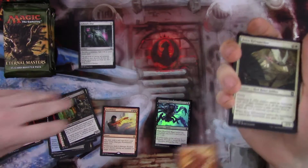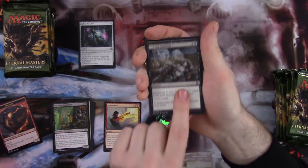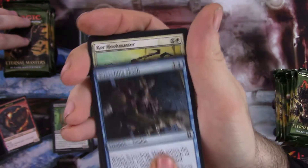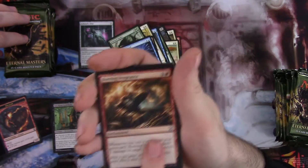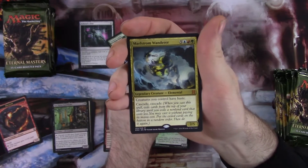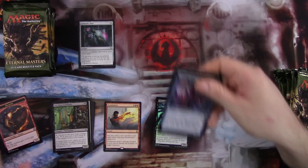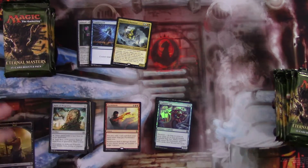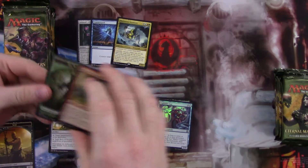Here's mine, just going through the commons, then rares and foils. Counter Spell's a good one. Getting into our uncommons — that's a good card. Relic. That's a good mythic — we got a Maelstrom Wanderer mythic. Nice, and a foil. Caliphate Sage. So we'll put any of the worth-noting cards up here, like the mythics and everything.